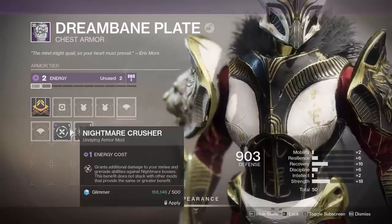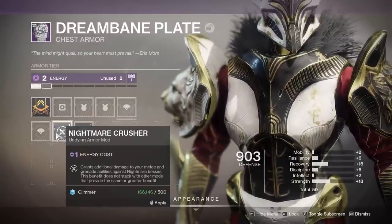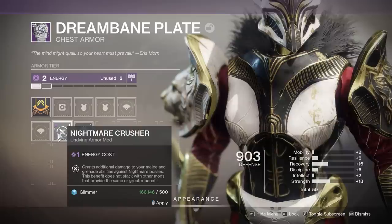The Nightmare Hunts also have a chance to drop Nightmare Mods from the final boss. If you're frustrated and confused as to where they went, you can thank the Elemental Affinity System for that. When the mods drop, they drop as either Solar, Arc, or Void, meaning the mod only shows up under its matching armor type on a very specific armor piece. Pay attention to what the mod drops as, and then you can find it on that type of armor.